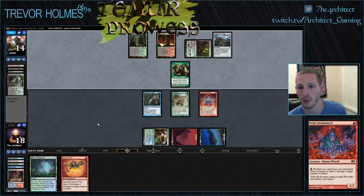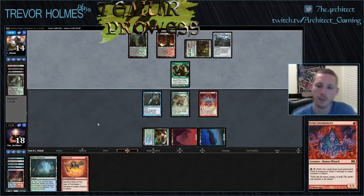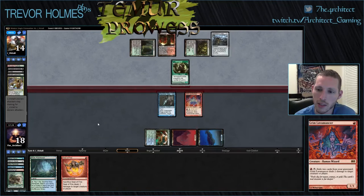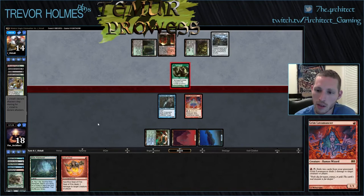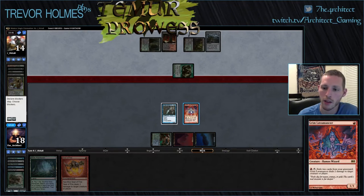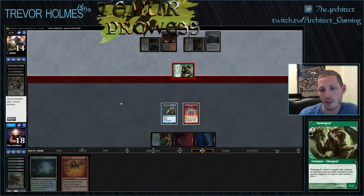Attack with Goyf and Snapcaster — actually I think we would just attack with Goyf, because we want the Snapcaster for Liliana. It's interesting to consider how the Lavamancer can shrink his Goyf beyond the size you'd normally expect, but he's just going to be aggressive with it. On top of the two damage that the Lavamancer does, he can technically end up doing like three or four damage, which is interesting.